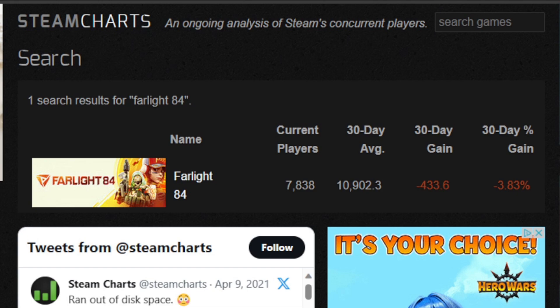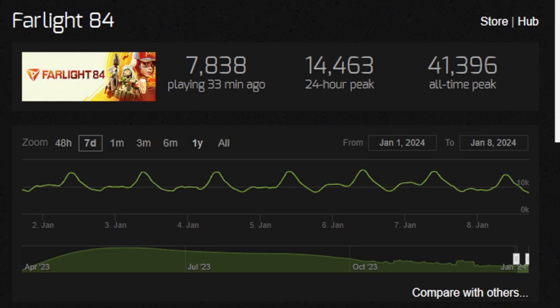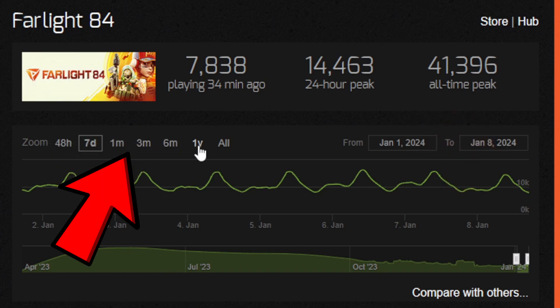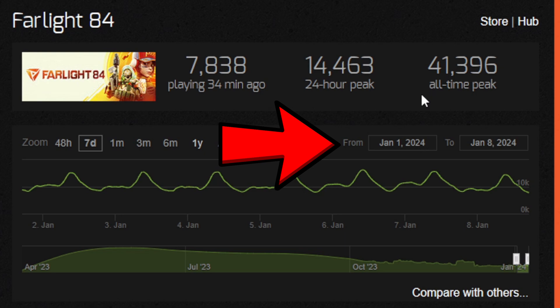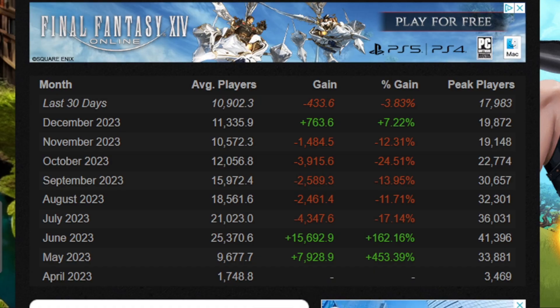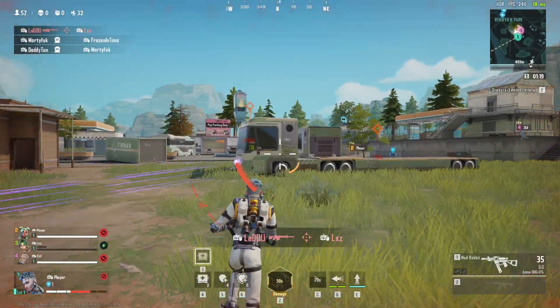If we click on the game we get more information. It still shows the current player count, but notice it says the count was clocked 33 minutes ago. We can also see the all-time peak, which is over 41,000. You can break it down by days and years, look up a particular date range, and if you scroll down you can see how many people have been playing the game within the last nine months.